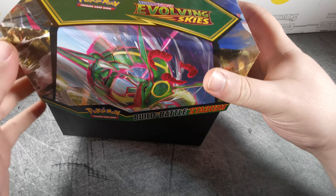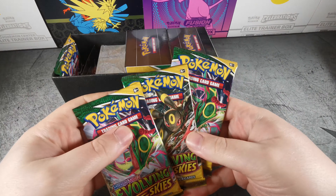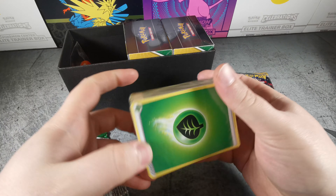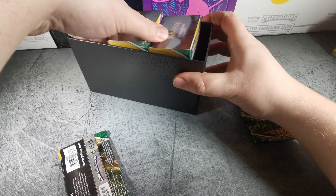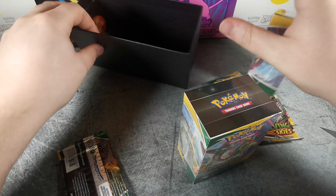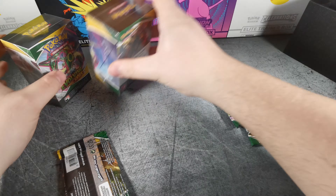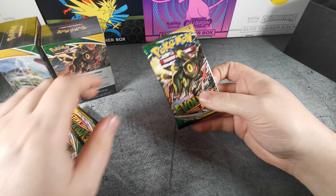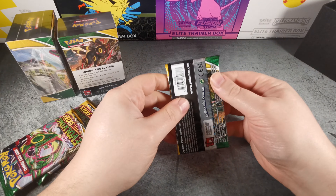Toss that, toss that. This is what we wanted right here — the energy. No, we don't care about that. These two boxes here and all the coin junk and such like that. Alright, let's get organized. We'll blast through these four loose packs here — did I bump my camera?